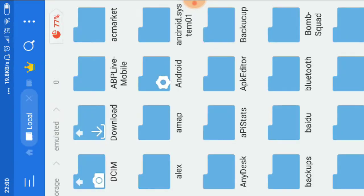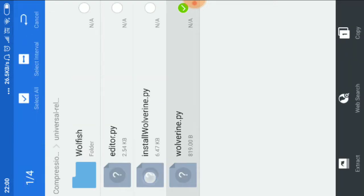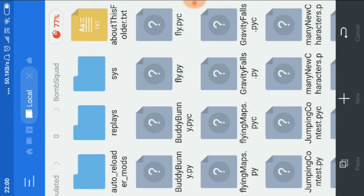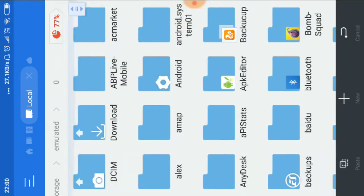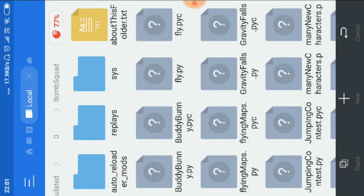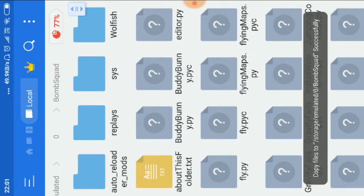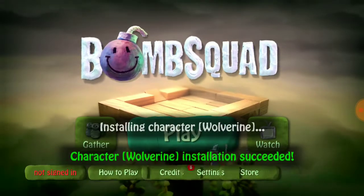Open any file explorer — I use ES File Explorer. Go to Downloads, click on the zip file, and extract the three files and one folder inside it to your BombSquad mods folder. On my device it is internal storage slash boxgard. Paste all the extracted files there, then close the file explorer.